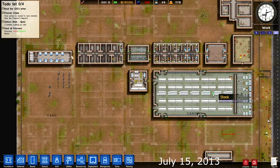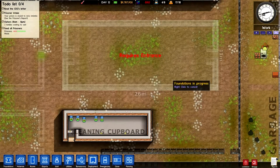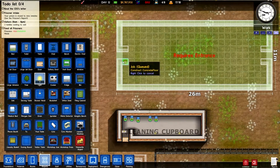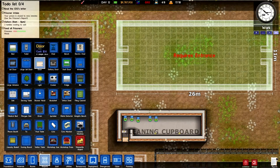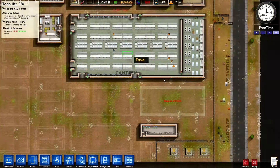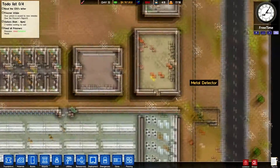Hello and welcome back to Prison Architect. I forget what happened when we left off — I guess we were building this but it requires an entrance, so we're gonna have to go ahead and add that as soon as possible because we need to get the visitation done. I need doors, not lights — so we got doors on both sides and we have all the detectors up.